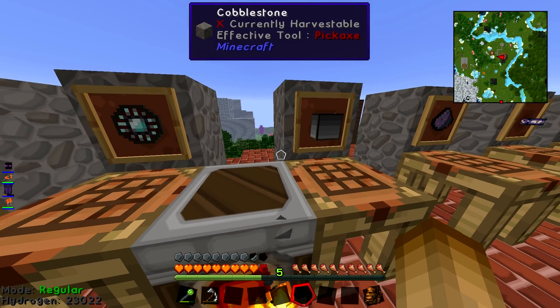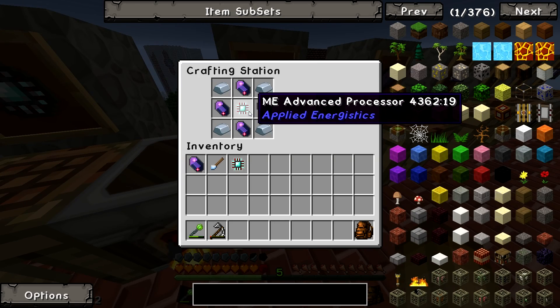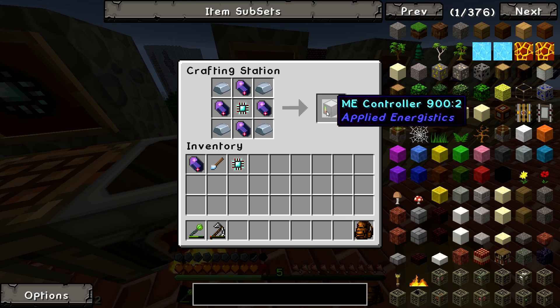Once you've got all those bits, you'll be able to make your ME Controller. That's using those Fluix Crystals you made, the Advanced Processor, and some iron.